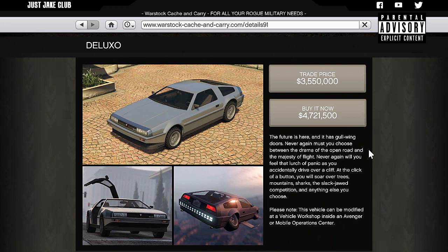What's going on YouTube, just Jake here and welcome back to my channel for another GTA Online video. In today's video we're going to be customizing and reviewing the brand new Deluxo, which was just released with the Doomsday Heist DLC. As you can see, this is the DeLorean from Back to the Future — it flies and it has gull-wing doors. This vehicle just looks amazing.